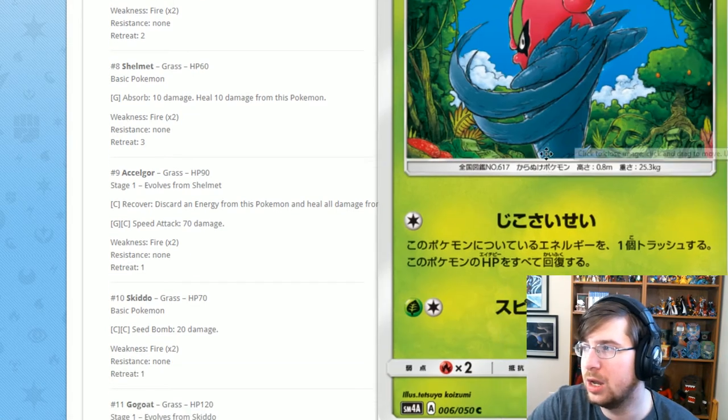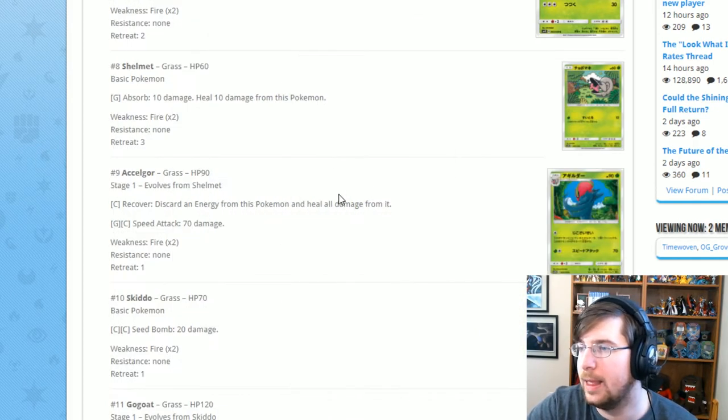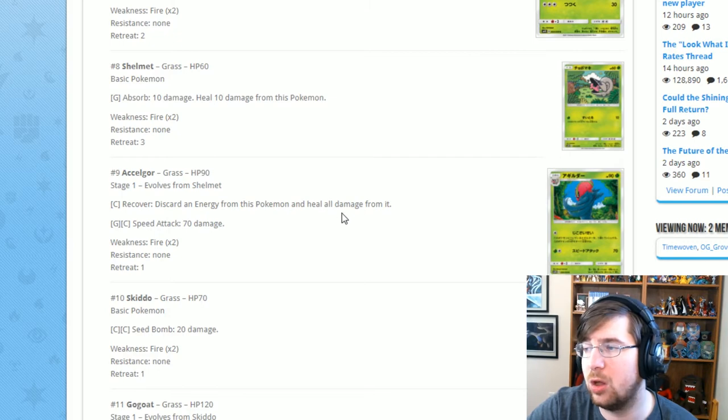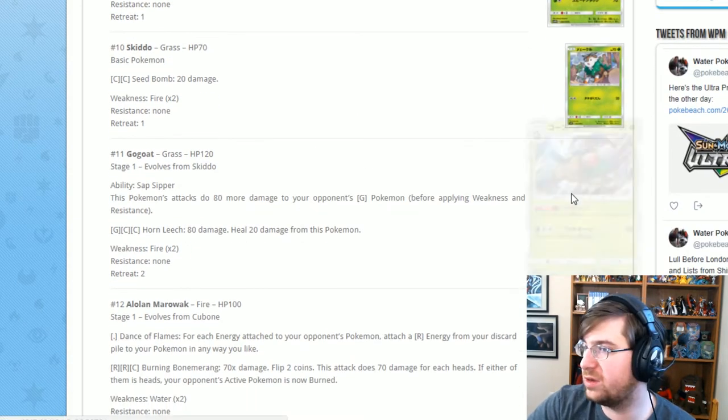We have Accelgor here, which has really nice artwork — it looks like it just finished doing a dash towards somebody. Unfortunately it only has Recover, where you discard energy from this Pokémon and heal all damage, which is not great. Then Speed Attack — you do not want to invest in this guy. Next up is Mr. Gogoat, a holo, with Sap Sipper: this Pokémon's attacks do 80 more damage to your opponent's Grass-type Pokémon. Then Horn Leech for 80 damage, healing 20. The Grass section is very missable in this set.